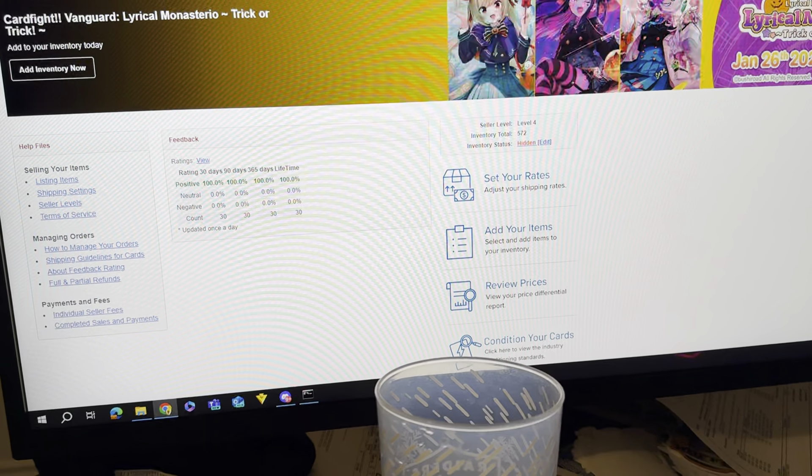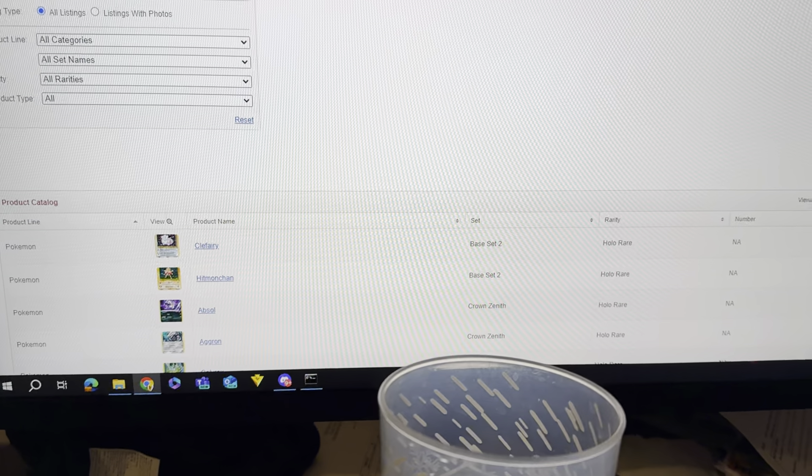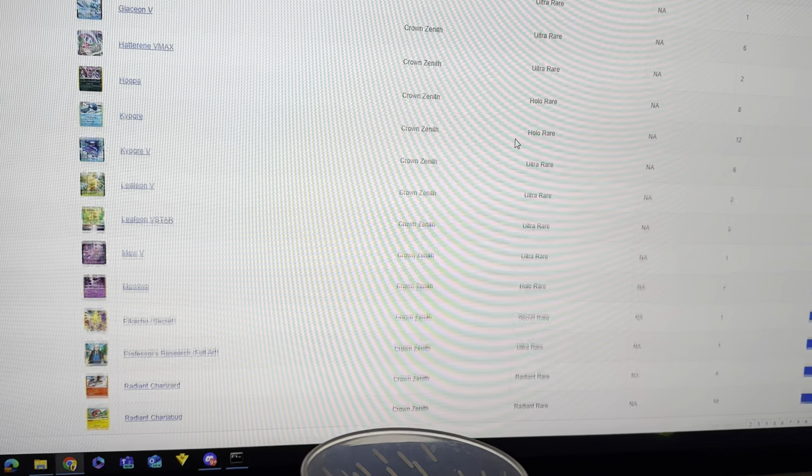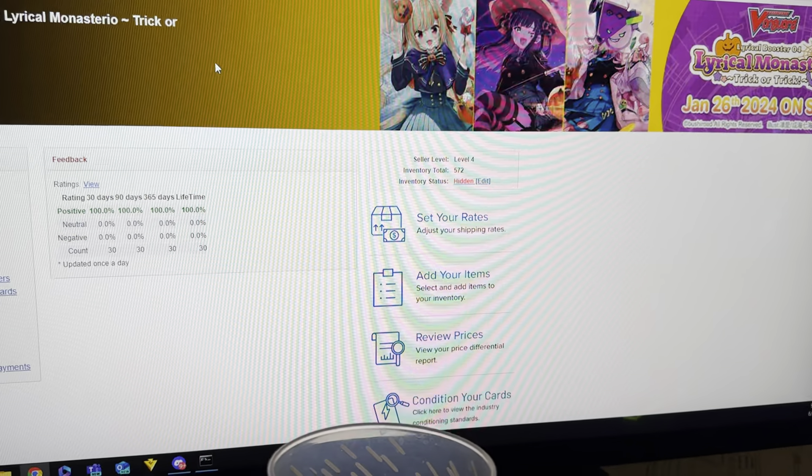Here's the inventory — putting these cards in one by one, checking the market price. 572 cards total. I'm going to set my inventory to go live right before the holiday, which is July 3rd. I'm doing everything behind the scenes now so that once I open the inventory again, we'll have a consistent stream of orders and I'll be ready for the volume when it comes.